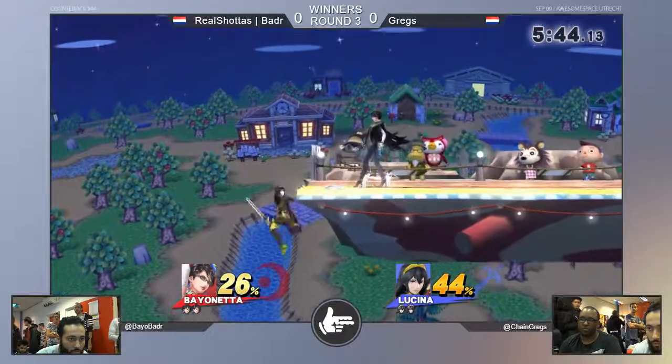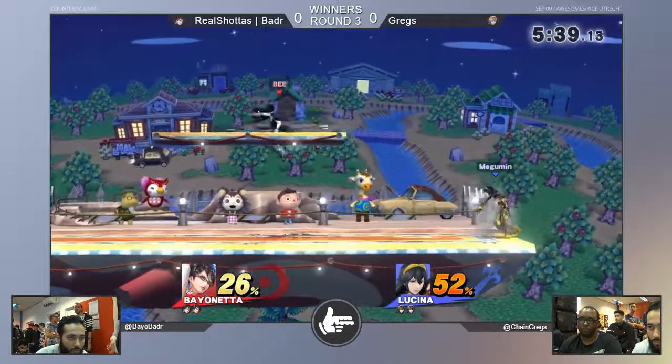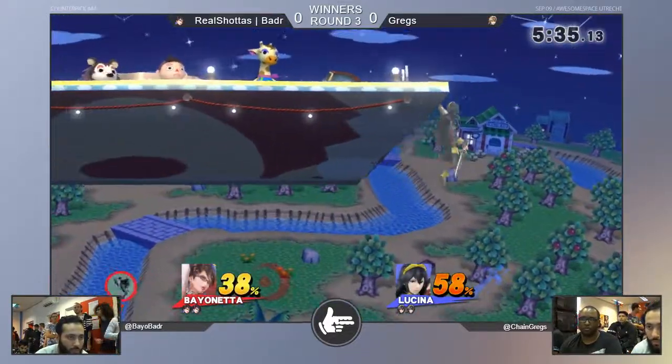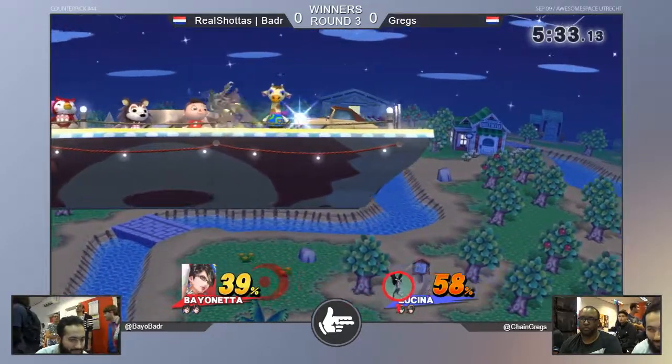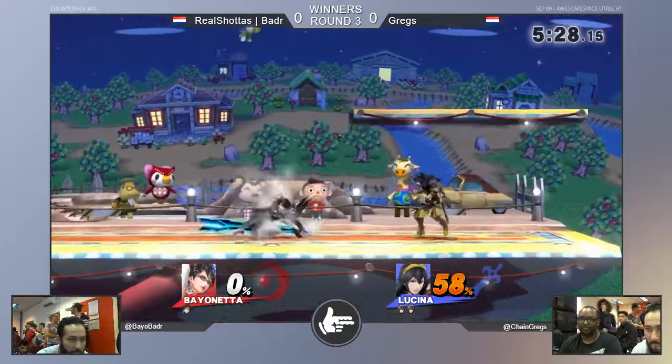Greg's had a tendency to play characters who had difficulty sealing that kill — Sheik, Fox — he just kept being beaten up by Rage. And here's a character who has an F-Smash at all times, or an up-B like that. Dolphin Slash. They sealed the stock so early, so he no longer has an issue with that.